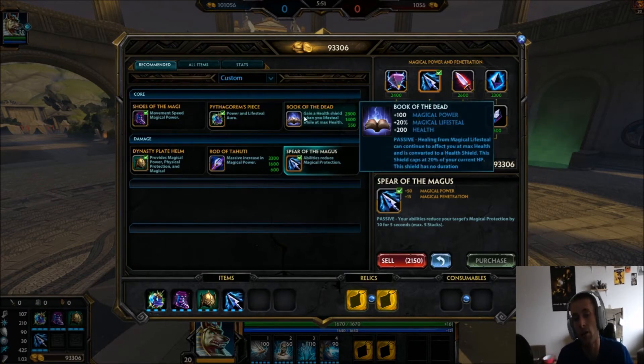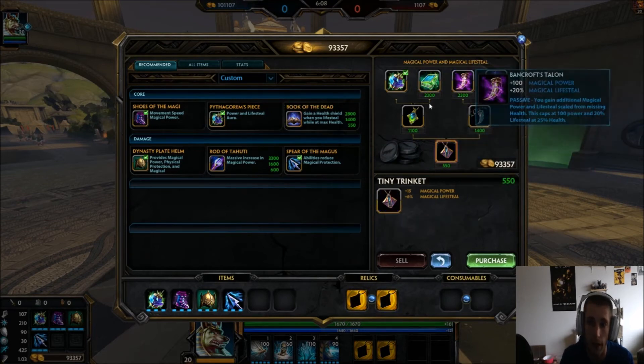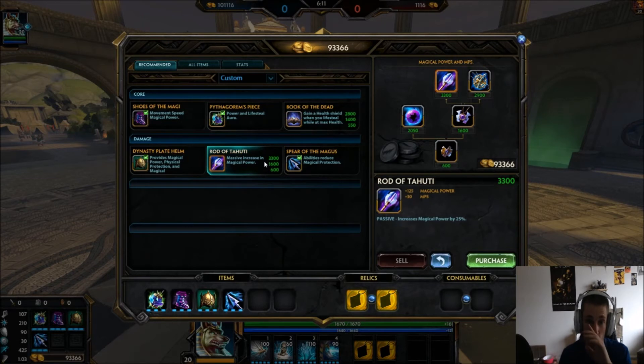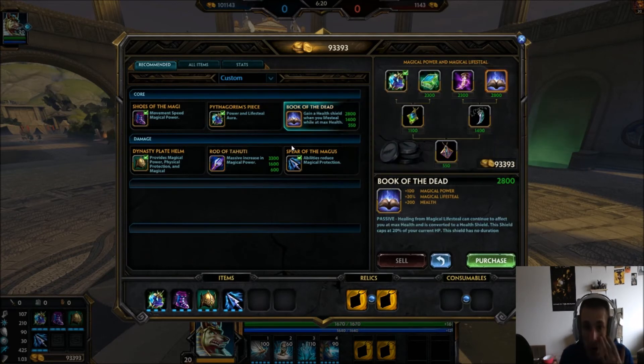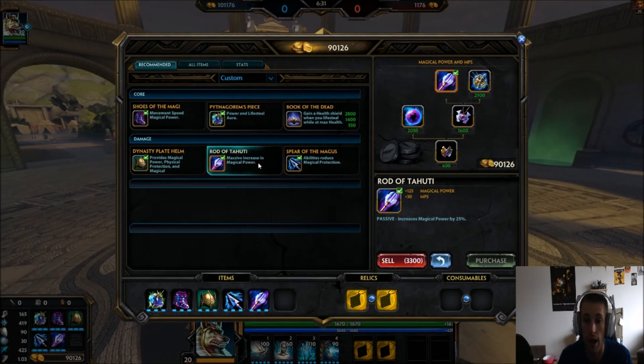To finish the build, depending on gold income I'll go into Book of the Dead or Rod of Tahoodi. Rod of Tahoodi gives you a very good power spike, and if you're not quite getting kills it may be the better pickup. You really have to see how the game goes. Ask yourself: am I going to get enough gold for Rod of Tahoodi? Is my team getting kills even if I'm not? If so, go into Book of the Dead. Otherwise go Rod of Tahoodi first — it's very strong. Most of the time I'll try to get Rod of Tahoodi as a fifth item for the power spike, then go into Book of the Dead.